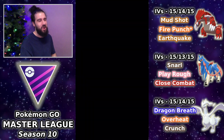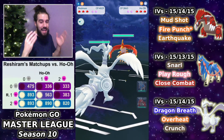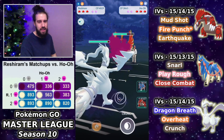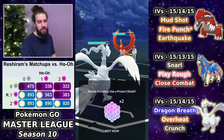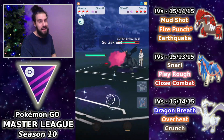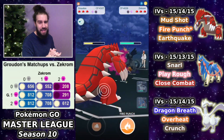Ho-Oh is definitely the worst lead to see with this team. We rebuild with Reshiram in the lead and get to basically replay the last matchup. Reshiram is a pretty solid matchup right here — I throw the Crunch on the CMP to the Earthquake. I shield up the Earthquake because it would one-shot Reshiram. They swap out into Zekrom and here comes Groudon, so things are looking very good. When I see Ho-Oh plus Zekrom I'm thinking it's Dialga in the back.